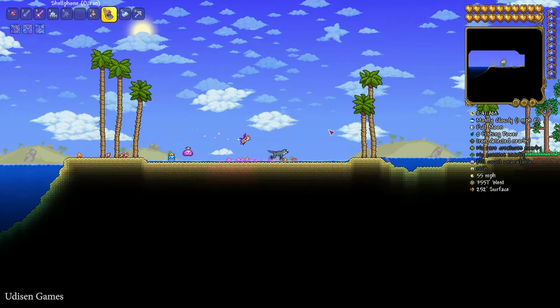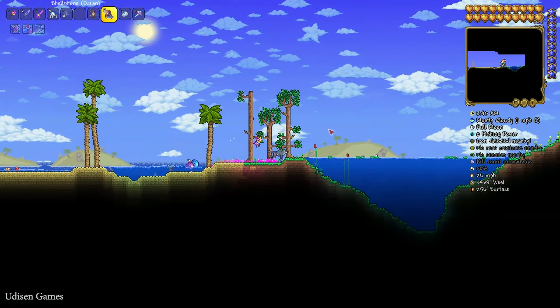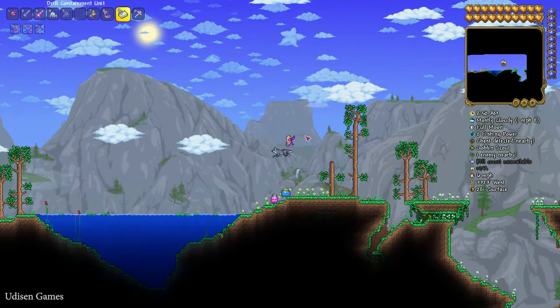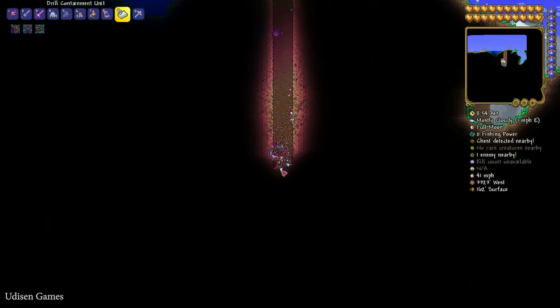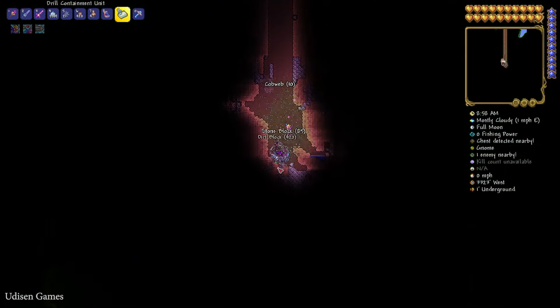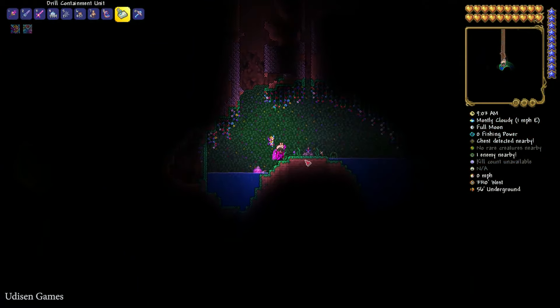After that, from the left ocean, go and find the lake. Stay on the right side of the ocean, use a drill, and you'll find the enchanted sword shrine structure.